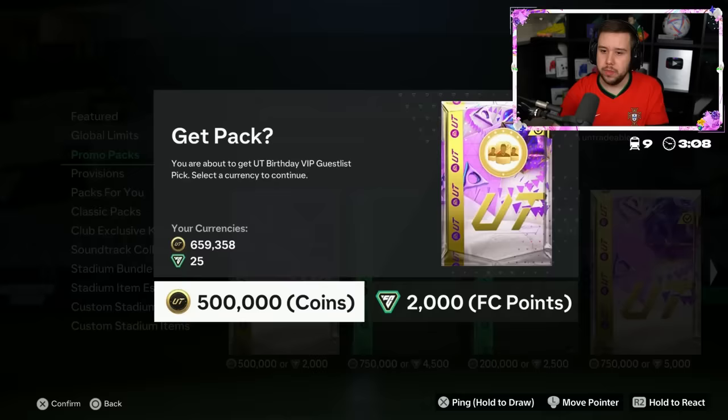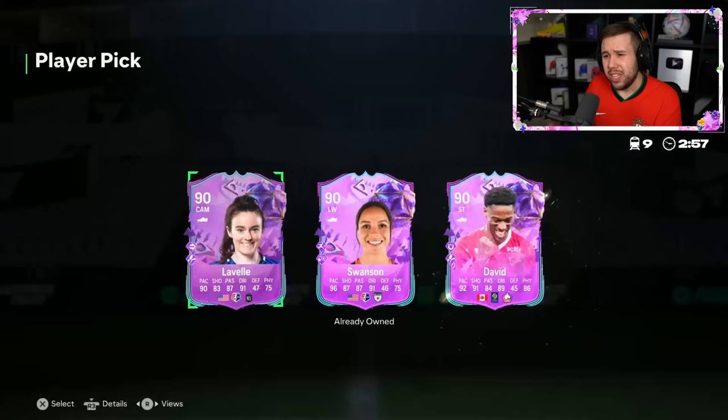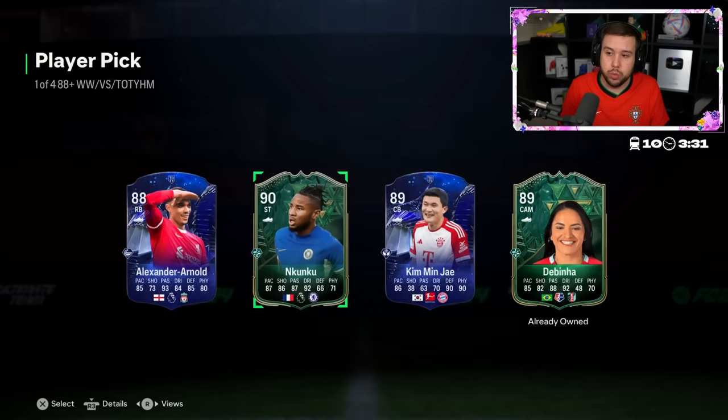He's doing the 90-plus Ultimate Birthday VIP Guest List pick — quite a mouthful of a name — with coins. Swanson! How have you already got Swanson? I've seen this card and she looks unreal. Price check: 150,000 coins. We went through a lot of Ls, but then all of a sudden Salah, Vinny, Kimmich, Nkunku — those have popped up.